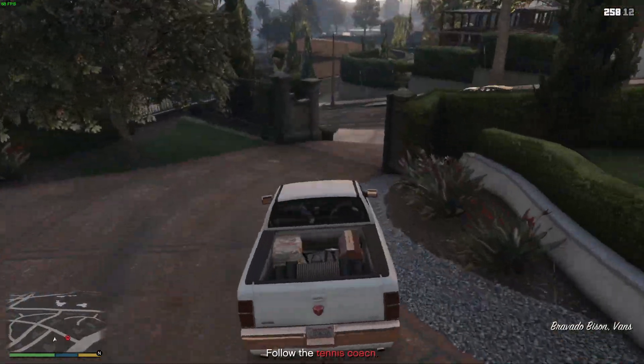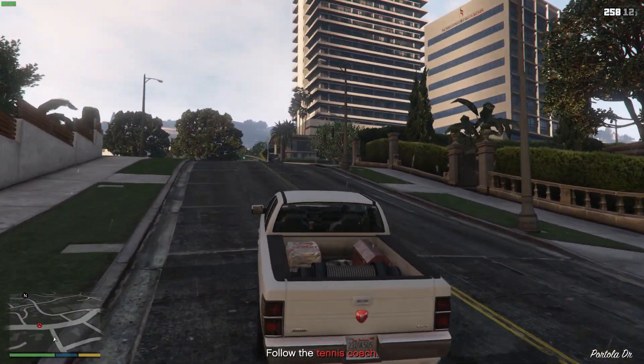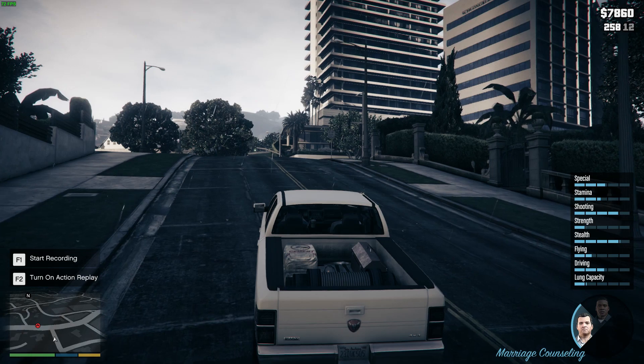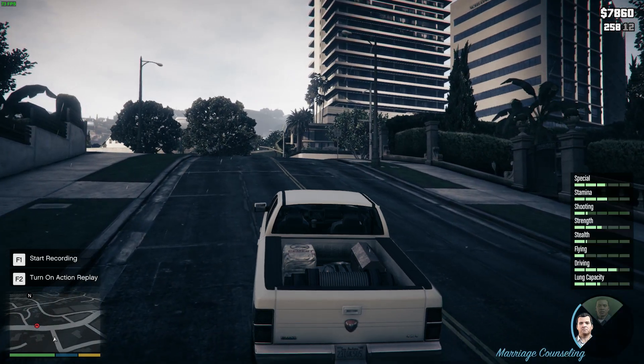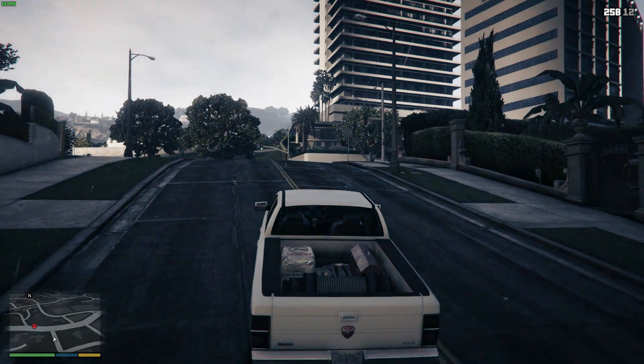In GTA 5 you can play as three different characters — you hold Alt and you can switch between these guys. There's usually Trevor as well, but I haven't even come across him yet. And then the bottom guy is usually your online person.